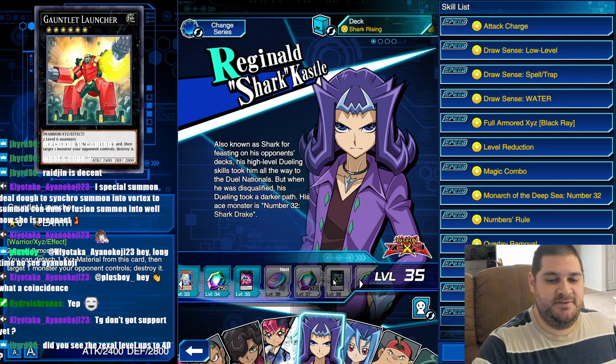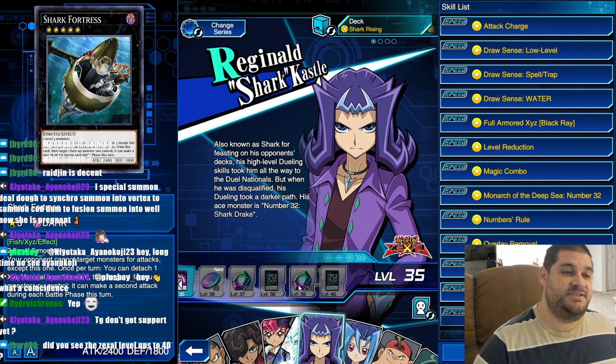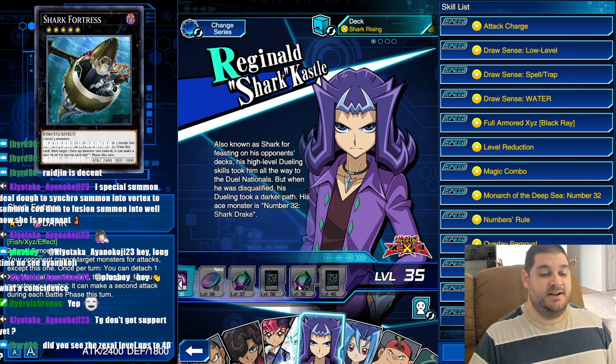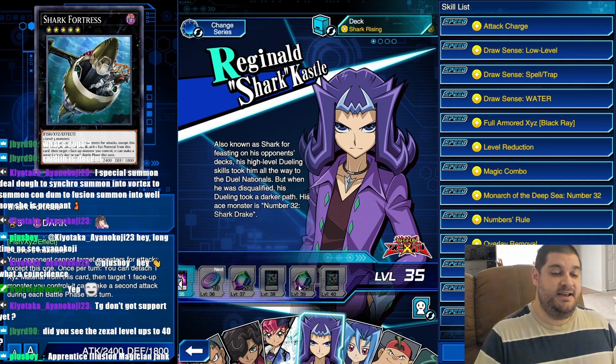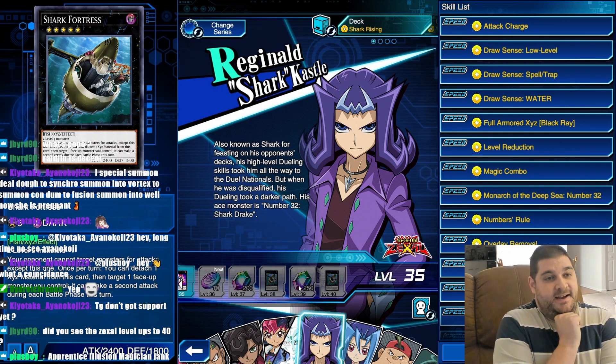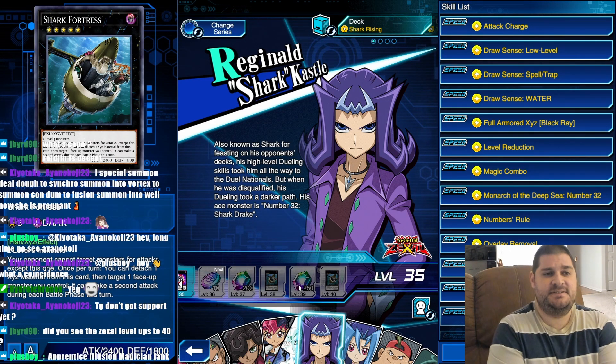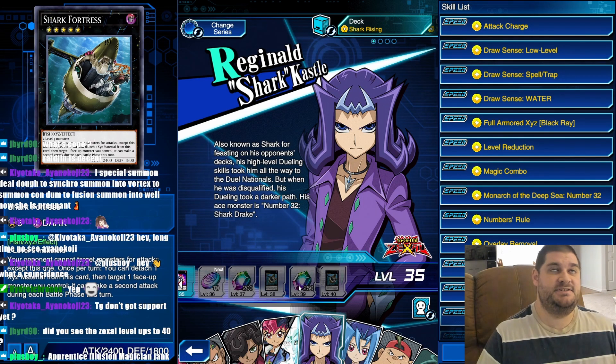For Shark, we are getting two copies of Shark Fortress. Shark Fortress is a rank 5 dark monster — it's a fish monster, and it says your opponent cannot target monsters for attacks except this one. Once per turn, you can detach one Xyz material from this card, target one face-up monster you control, and it can make a second attack during each battle phase this turn. Again, this is a card that you don't need more than one of, which is true of a lot of extra deck monsters, but in particular Shark Fortress.